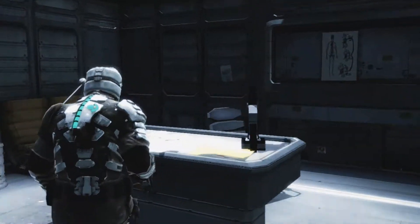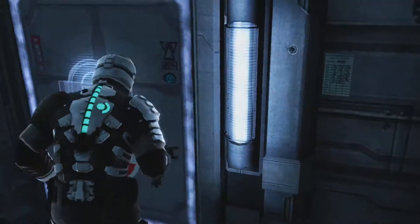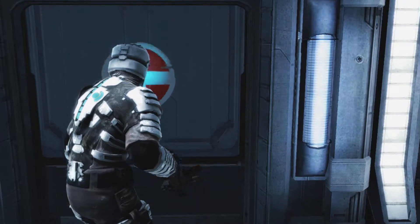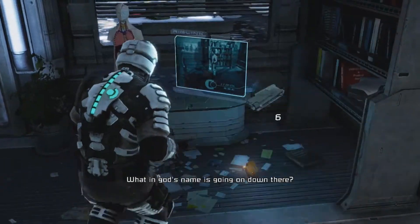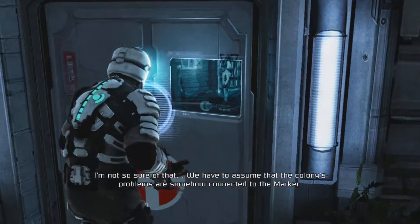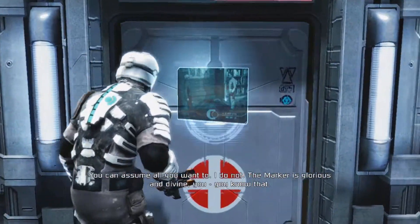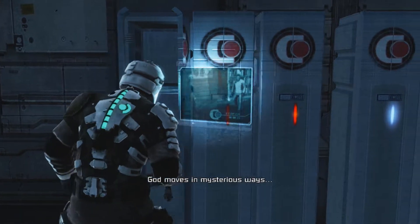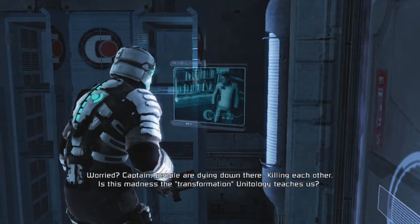Moving on to the story, the most surprising announcement from the livestream and what might be the biggest change from the original game: Isaac will speak in this game. He'll be voiced by Gunnar Wright, Isaac's voice actor from Dead Space 2 and 3. Given that I've said I want the game to stay as true to the original as possible, you'd likely assume I would hate this change - and while I would perhaps do things differently, I don't actually hate it. The developers gave themselves strict guidelines on when he'll speak, and the rules make sense. There are plenty of times in the original game where Isaac would absolutely say something. I've always interpreted that as letting the player fill in Isaac's thoughts, but since they added a voice actor for the sequels, it at least makes sense to voice Isaac for the original, at least in retrospect.